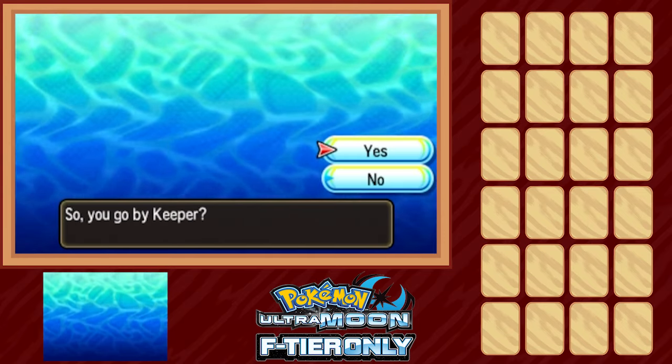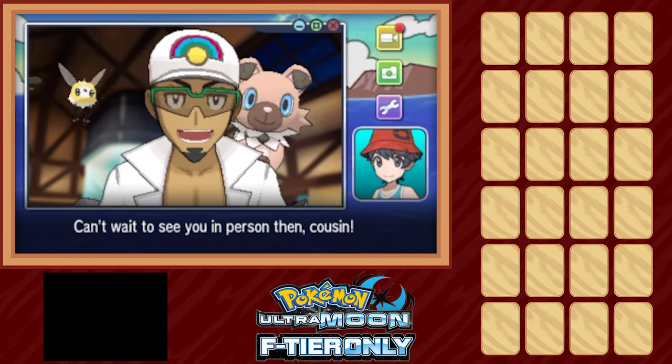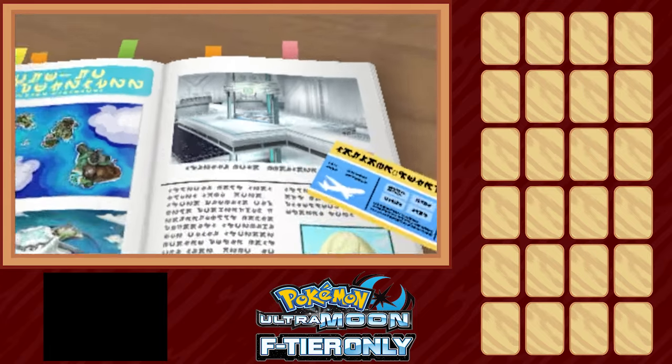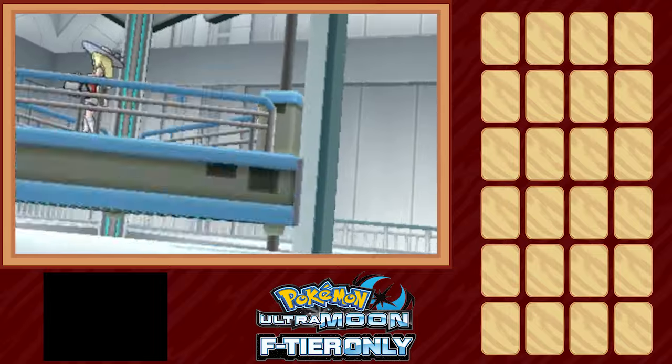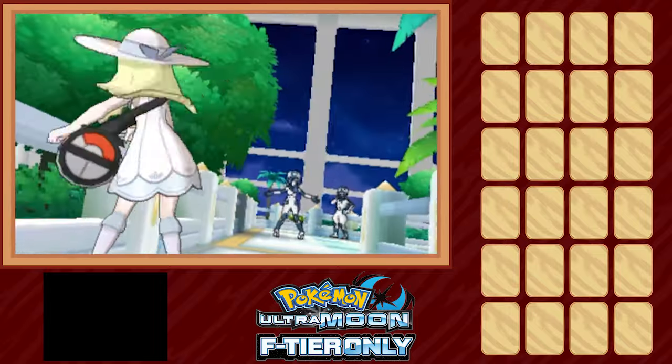Welcome to the F-tier Nuzlocke, a challenge where I take what are considered the worst of the worst Pokémon and prove that one man's trash is all this man gets to use in his Nuzlocke. As the fourth addition to this series, I will say this was absolutely the hardest of them yet. Ultra Sun and Moon are no joke when it comes to Nuzlockes, and it took a few attempts to complete a decent run.